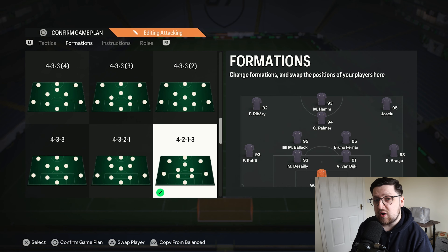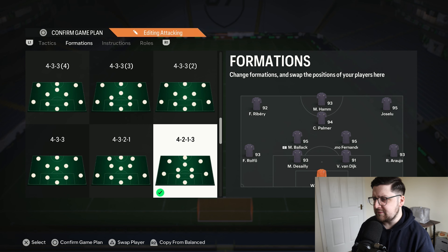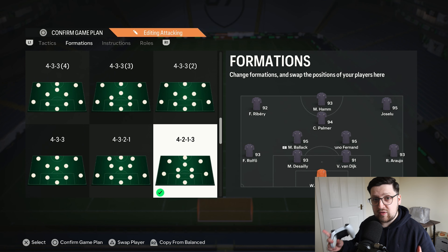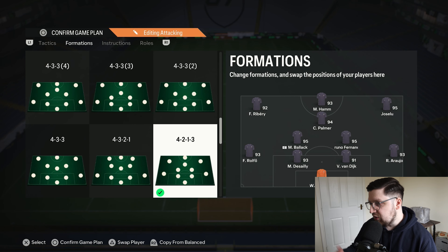Before we get into the player instructions, I'll show you the sort of players he uses in each position to get the most out of this formation — I've built the closest thing to his with the players I have. In goal, whoever works. Right-back, I'm using Araujo. He uses basically a centre-back as his stay-back wing-back — Rudiger is a common one, Araujo's another good option. Your two centre-backs should ideally both have aerial plus and be very fast.